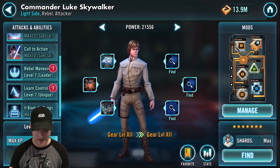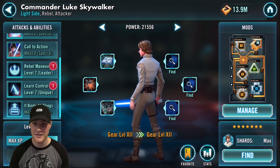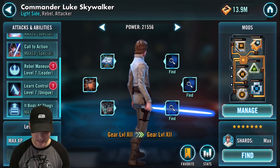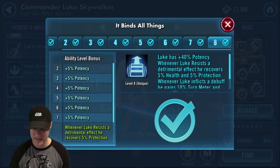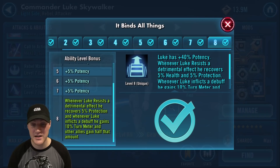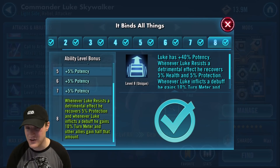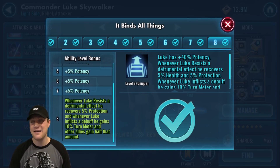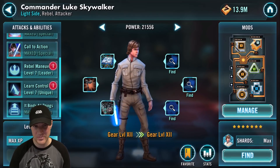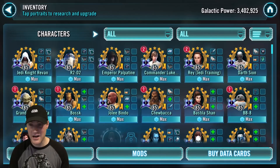Next we look at CLS. He's back on the list because of his arena team that is viable right now with Chewie, Han, and L3. His most important ability is It Binds All Things: whenever Luke resists a detrimental effect he recovers 5% protection, whenever Luke inflicts a debuff he gains 10% turn meter, and other allies gain half that amount. The most important Zeta and the one you should go for first is It Binds All Things.